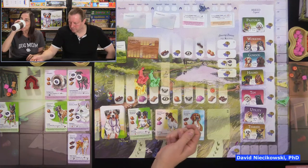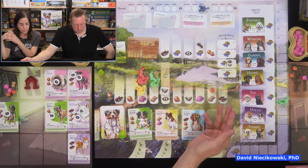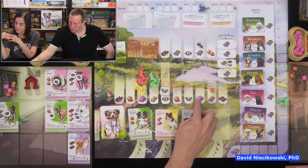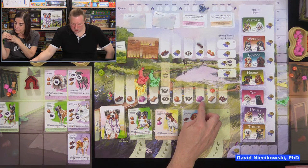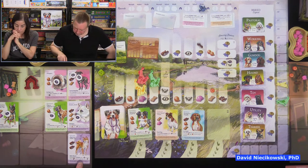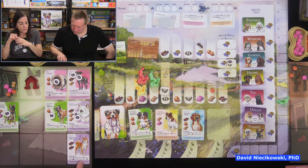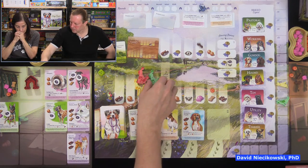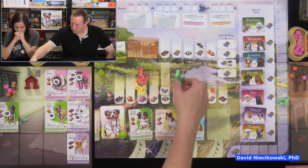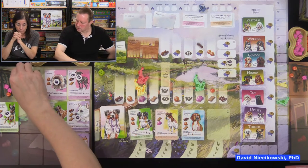Julie goes and gets a treat — and since this dog says whenever you gain one or more toys gain a reputation, she would gain one but loses it because the auto walker is there. We both have scratchy voices today. I could get reputation but I need resources. I go here and get a toy.